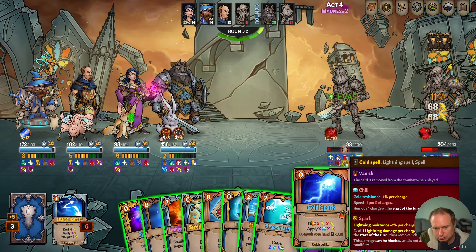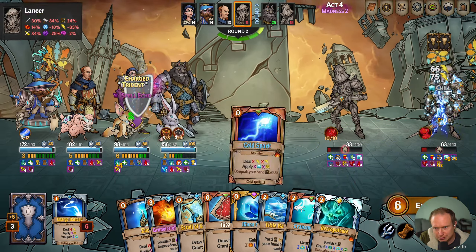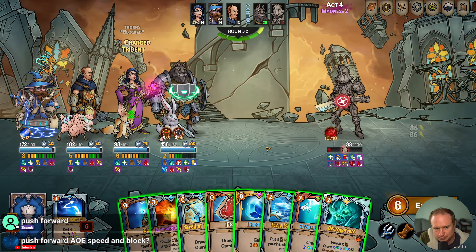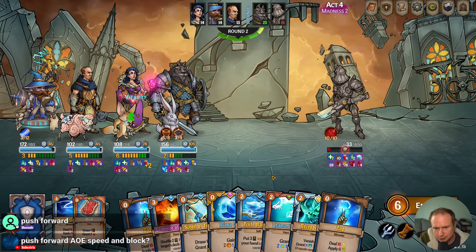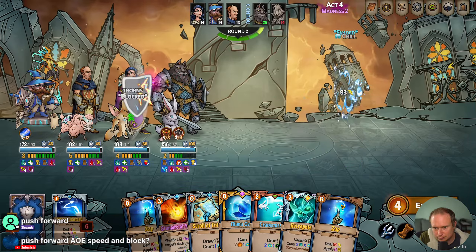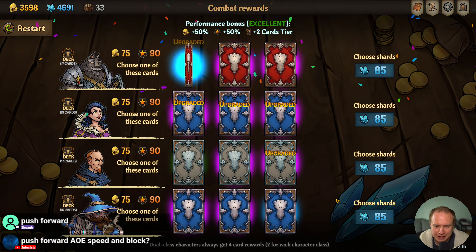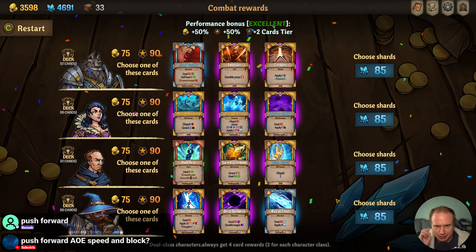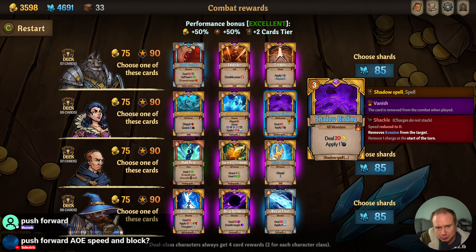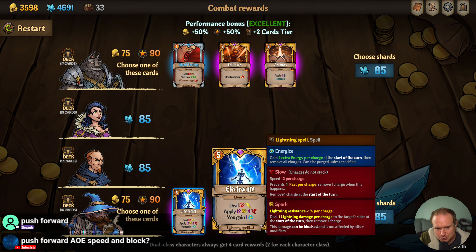Grimoire is sadly too slow. I think this might just be the kill on everybody. Push Forward — yeah, AoE speed and block, that's the one. I think I would really like a Push Forward in this deck — I think it would be just what the doctor ordered. We don't need another Mass Dispel, I don't think.